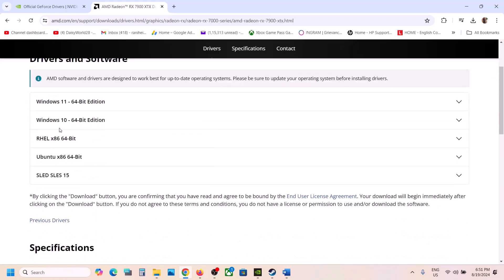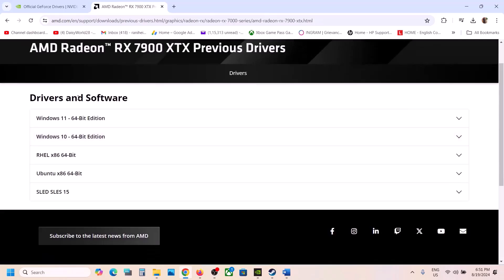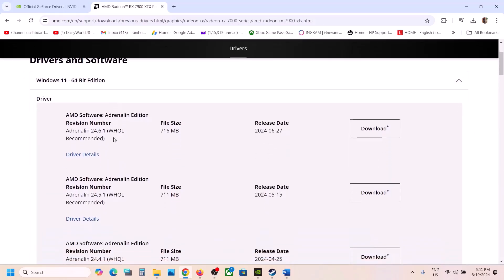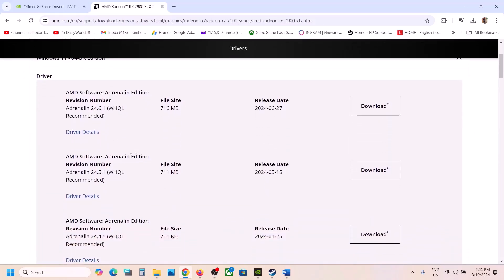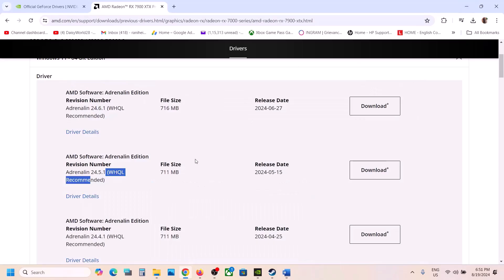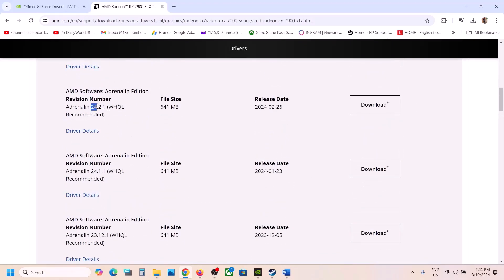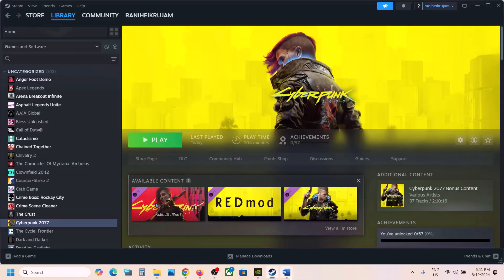After selecting your graphics card, click Submit, then scroll down and click Previous Drivers. Select your operating system. For many users version 24.2.1 has worked — if you can find it, download it, then restart your computer after installation and launch the game to check.